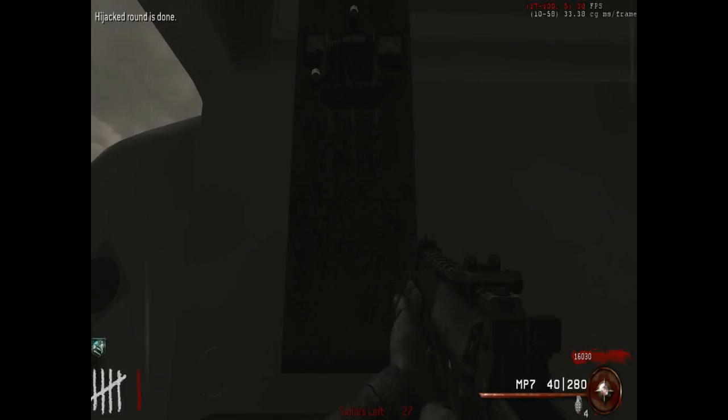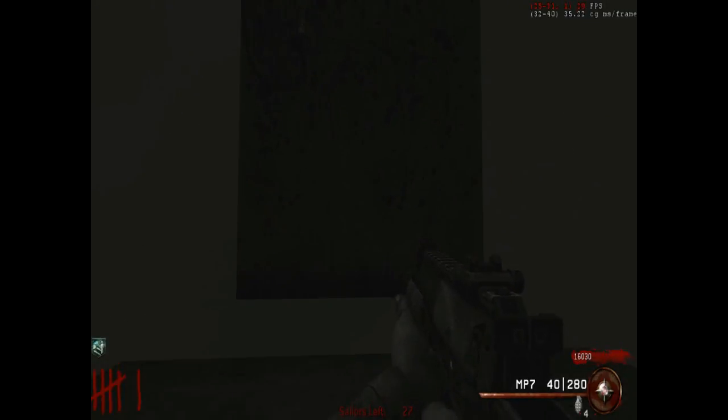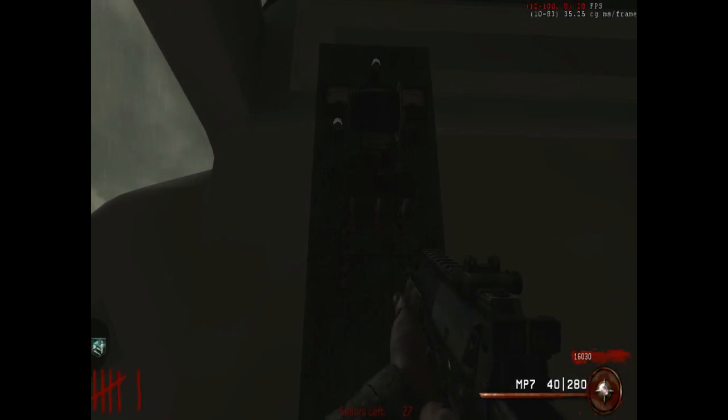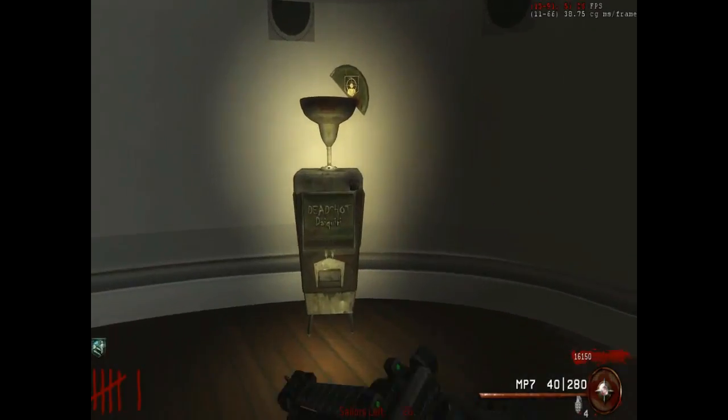Once you finish the round, it's gonna say the project round is done and the power will turn on slowly. The map color will appear. Now I'm going to show you guys how to get all 12 perks.